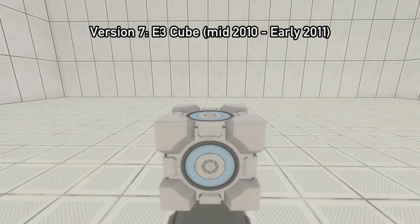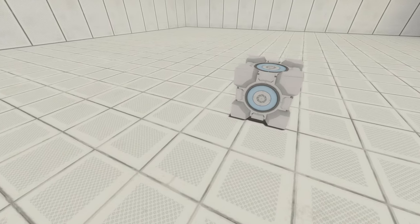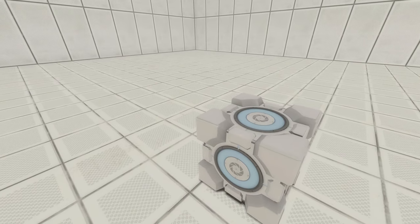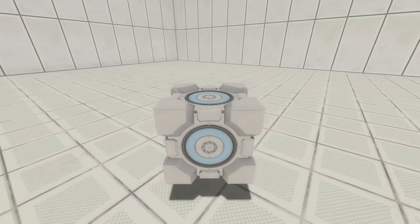This cube is what we refer to as the E3 cube, as it's what the cube looked like at the E3 conference for Portal 2. The name is a slight misnomer, as in reality this is how the cube looked for most of Portal 2's development — so much so that most cubes seen in the final game still look like this, as a side view of this version is used as a texture for the cube seen in vac tubes and under the floor.